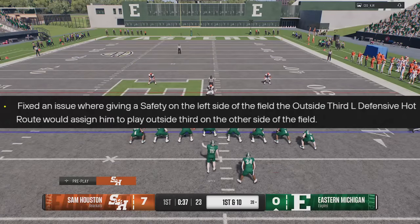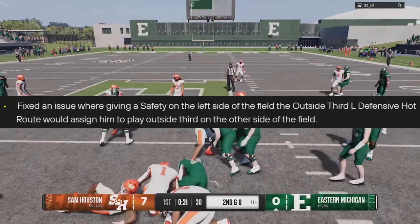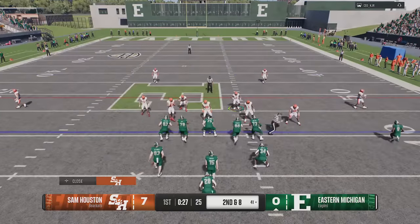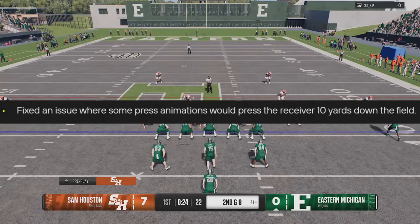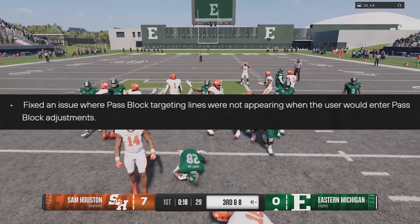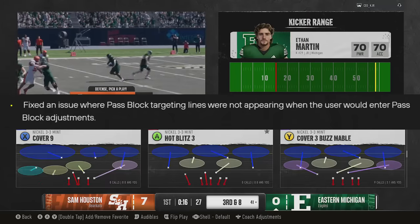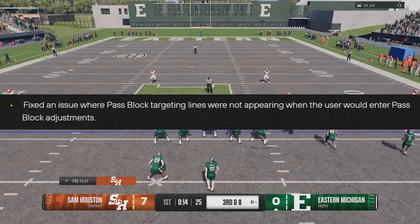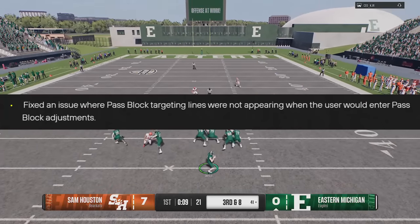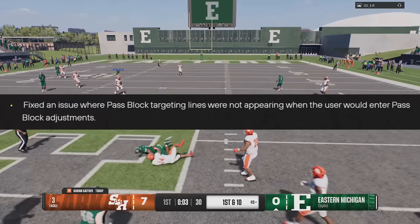They fixed an issue where giving a safety on the left side of the field an outside third defensive hot route would assign him to play the other side. They fixed press animations pressing a receiver 10 yards downfield — you're not allowed to do that beyond five. On pass blocking, they fixed an issue where targeting lines were not appearing when the user entered pass block adjustments — that was a huge problem I mentioned in a previous video.